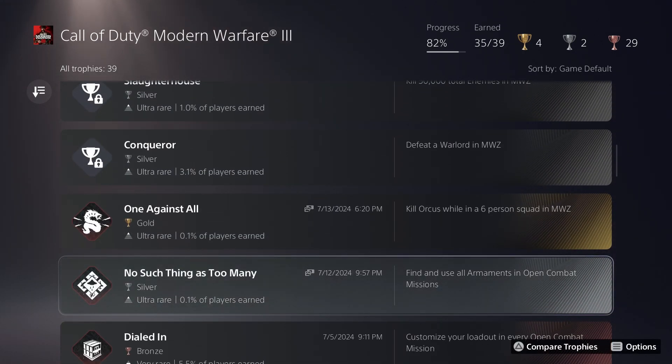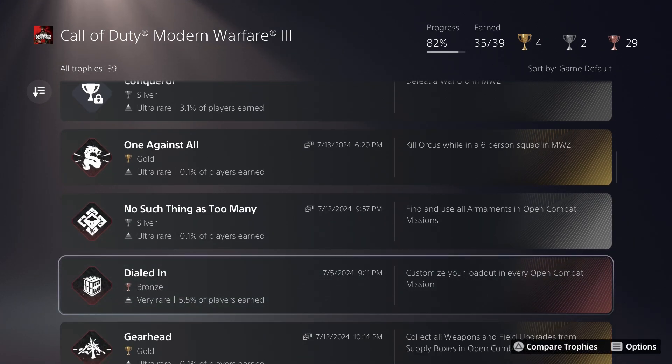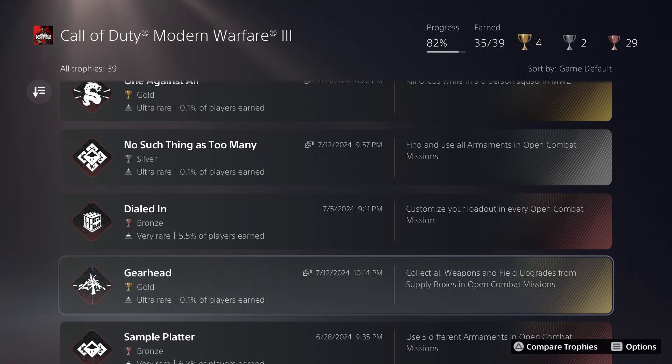Moving to the single-player, I finished every last single-player trophy. Find and use all armaments in open combat missions means finding all 12 different killstreaks and using all of them — it's pretty straightforward but the game doesn't tell you which ones you've used. The supply boxes collectible requires finding all of them across the open combat missions, anywhere from 10 to 30 per mission. High Rise is definitely the most difficult one, simply because it's so strangely laid out as a giant vertical building with seven or eight floors to explore.